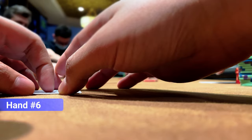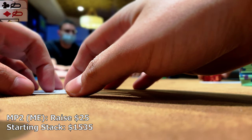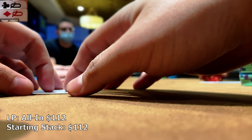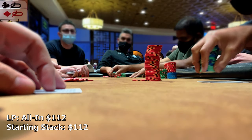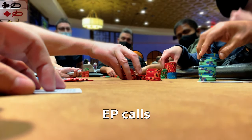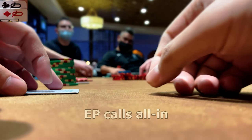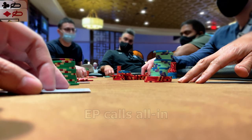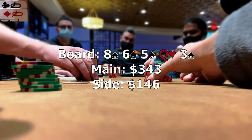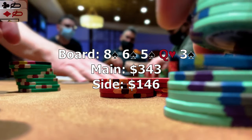We are definitely picking up some premium holdings. In the immediate hand following, we find ourselves in a three-way all-in with pocket queens. There's an early position limper and when I raise to 25, a late position player shoves for 112. The limper also calls the all-in, making my decision to re-jam easy. Three ways we see all five cards run out with four spades. We don't hold a spade and lose the main pot to pocket tens, but pick up the side pot with a set against ace-high. This hand marks the start of a turning point in the session.